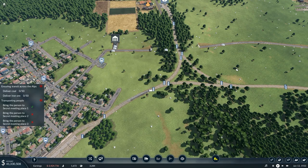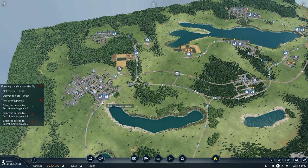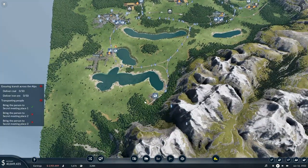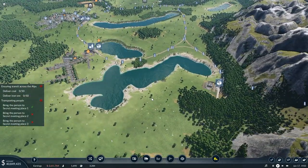However, I don't know if we've got to join towns at all. But we have now transported the person to secret meeting place one. I've got it on just normal play speed — one times — so it is trickling along fairly slowly, but that person has now been transported. I don't think it's going to take very long to get the person transported to secret meeting place two.